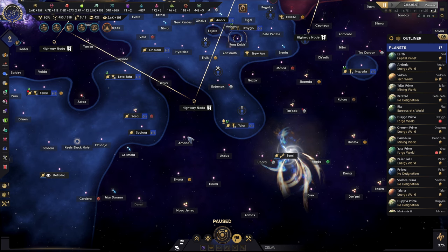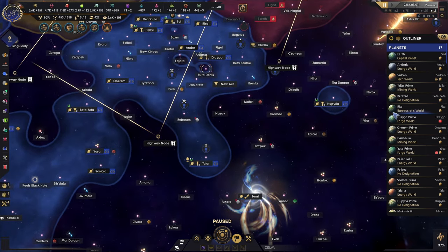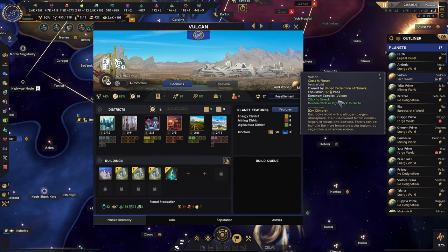Hey folks, I'm PhillyBee and welcome back to Star Trek Infinite. We are here with the United Federation of Planets. We've gotten real big and kind of snaky looking and we've absorbed a whole bunch of different cultures, which is proving to be quite beneficial to our numbers up here. Numbers are starting to go burr up top. Let's take a look.